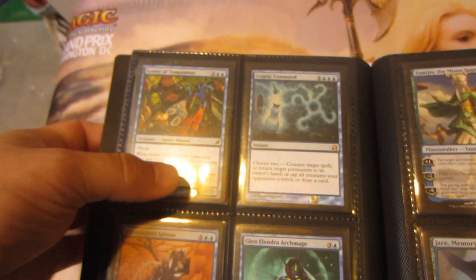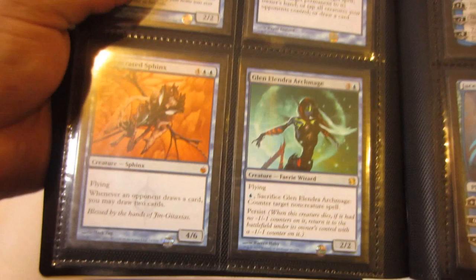Slightly played Sorin of Temptation, Cryptic Command from Modern Masters, Consecrated Sphinx, Glissa the Traitor from Modern Masters, Tamiyo the Moon Sage, Jace Beleren from M11, Jace Memory Adept M12, and Jace Architect of Thought from RTR. Got Tezzeret the Seeker.